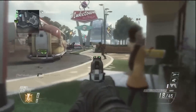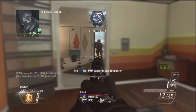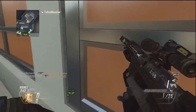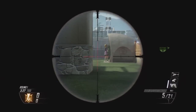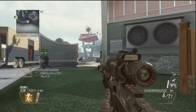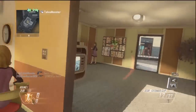I got all my scorestreaks as usual, and this is my first time ever using the Escort Drone. I called it out in the last 30 seconds. The Escort Drone is similar to the A6 — it kills people who try to kill you or who are close to you. The Escort Drone will pick up kills for you, and it just follows you wherever you go.